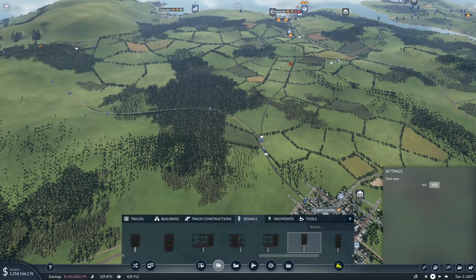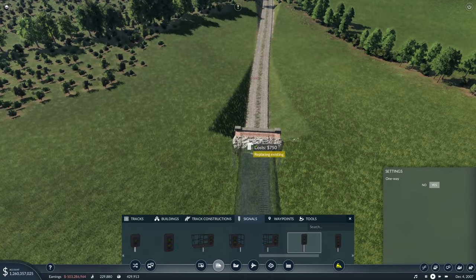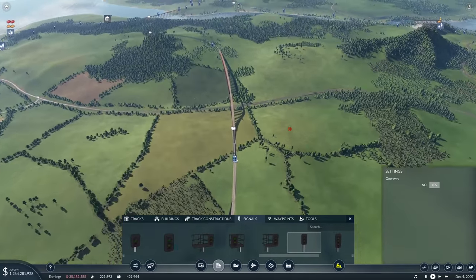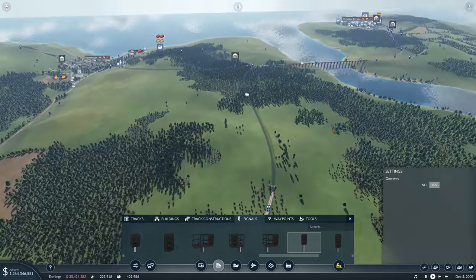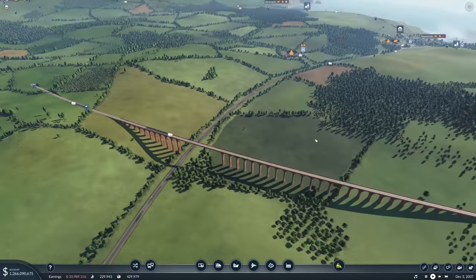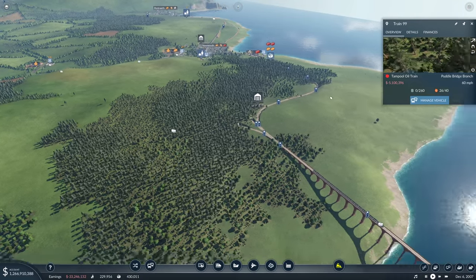Checking further along — there's a Grand Central 180 there and a Tampool Oil Train. Are you the first one in the fleet? You're at the front, and another is much further along, nearly there. Where's 102? He's all the way back there — so this is the first one in the fleet.